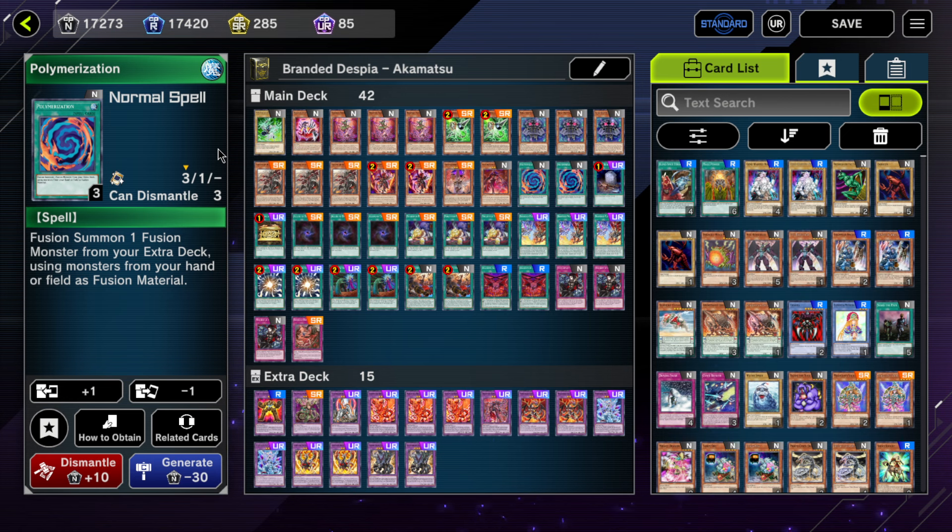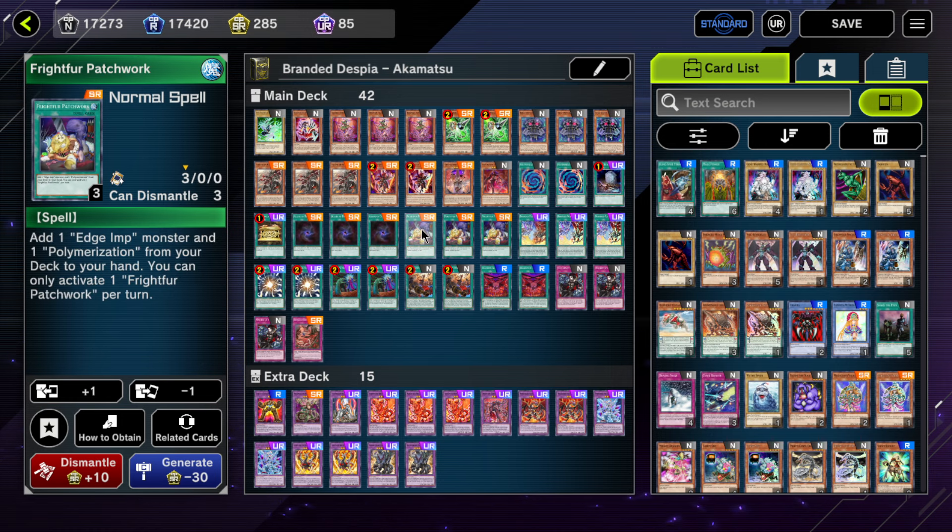Polymerization kind of needs almost a three-card combo to put a body on board. Seeing Patchwork is something you want, and Poly is almost something you only want when you need it. For a larger list — 45, 50, even 60 cards — you have to be playing three Polymerization. But for this build, two is fine.